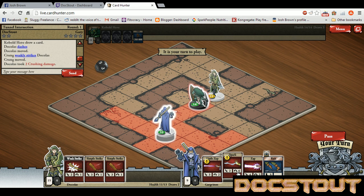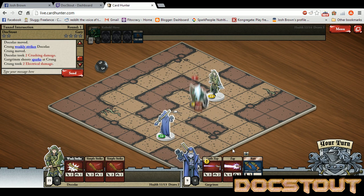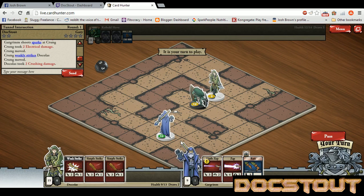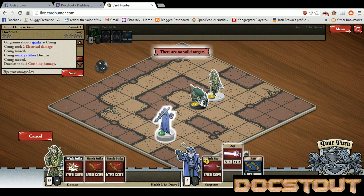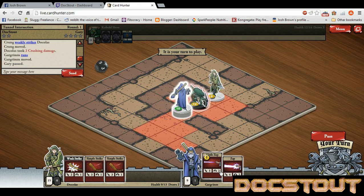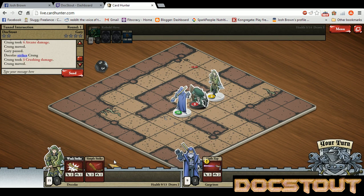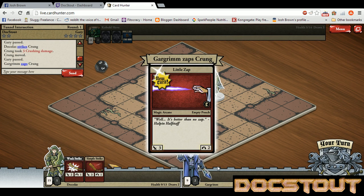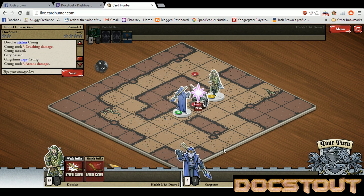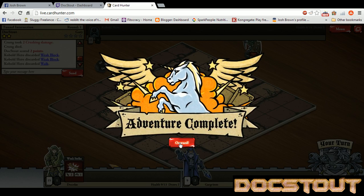I don't like how my male elven fighter is always shrieking. We're going to shoot a spark at Krung here. Looks like Dakolos is getting all wrecked. He doesn't have any more moves, so we can just zap him. And then simple striking — make him flip back and forth so he can't block. Simple strike him again. That was a pretty easy little adventure there.